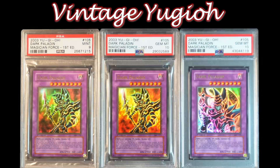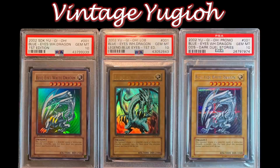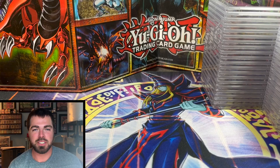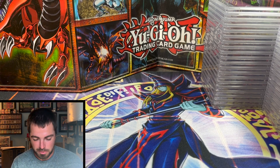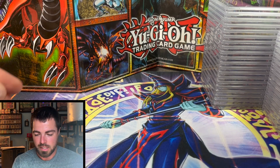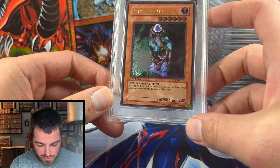Welcome to YouTube Vintage, featuring Murphy — if you hear yelling in the background, it's either him or my other cat. We have a 57-card ultimate, all-ultimate-rare, first-edition PSA return from the 2004–2006 timeframe. I've ordered them chronologically as submitted, so let's get right into it.